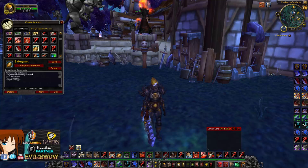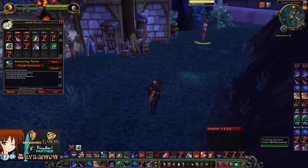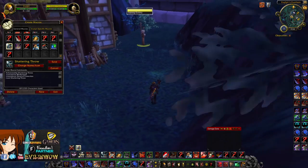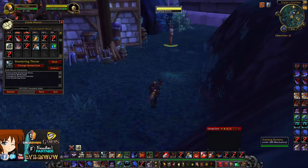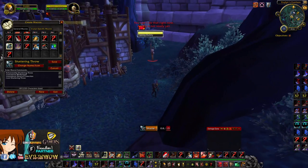Next I have my Shattering Throw macro. The reason you need this is if you're mid-Bladestorm or have BOP on you, this will allow you to cancel it and then use Shattering Throw to remove their BOP, Ice Block, or whatever invulnerability they have. For instance, I go Bladestorm here, Shattering Throw — cancel it and it shatters.